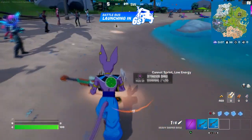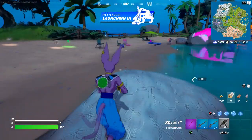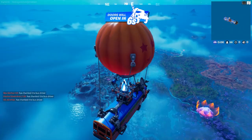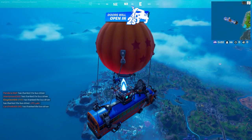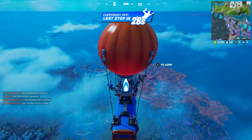The first secret challenge is basically to thank the bus — that's all you have to do, just thank the bus one time. So as soon as we spawn, we're gonna thank the bus. Press down on the D-pad if you're on console. There you go, thank the bus.